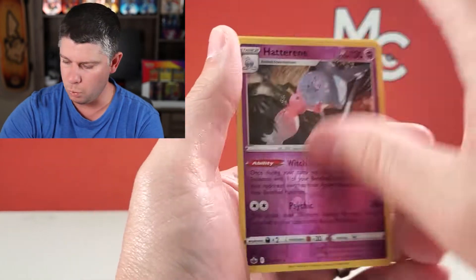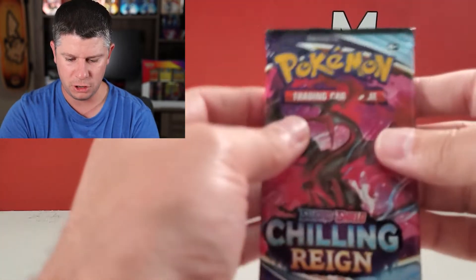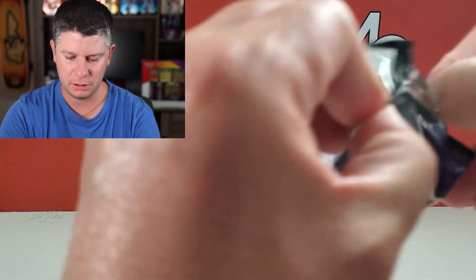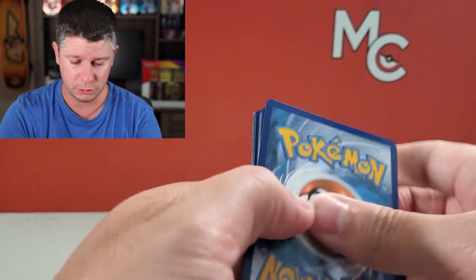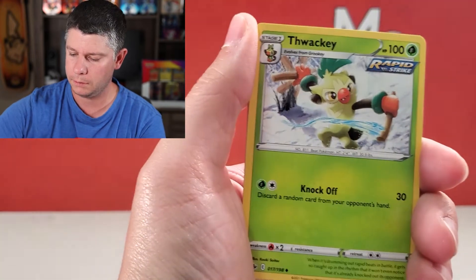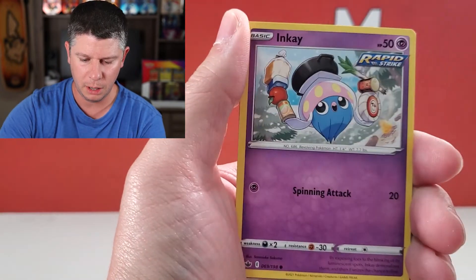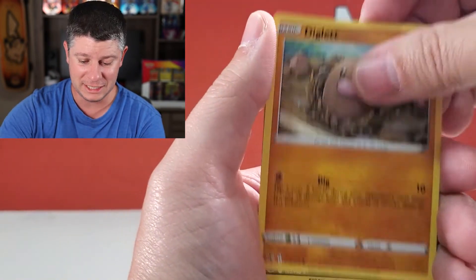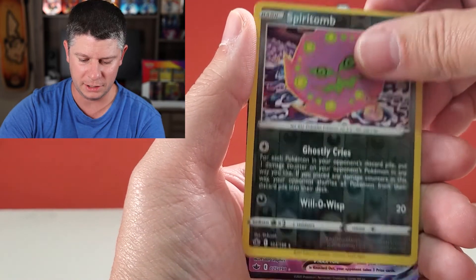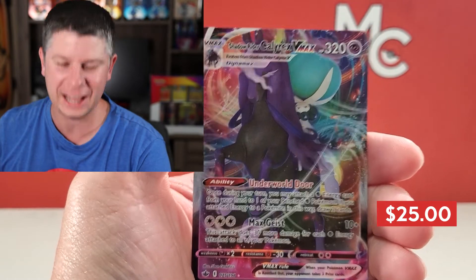Hatterene Reverse and a Weezing non-holographic. The Moltres — my favorite. Actually, I've always liked Zapdos the most of the Galarian Birds. Let's get something. Fwacky, Fog Crystal, Hattrem, Snorunt. We've got a Bonsly, Kubfu, Inkay. We've got a Diglett, a Reverse Rare Spiritomb, and just talking about the Shadow Rider Calyrex VMAX...